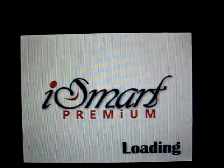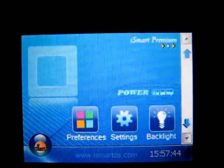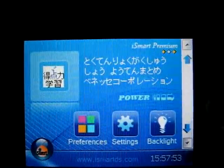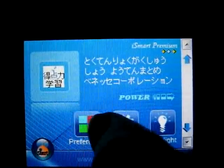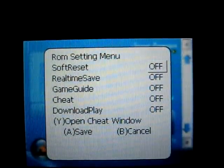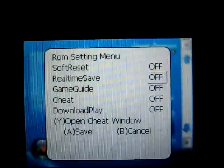Unfortunately I would love to show you how the special features are; however, this iSmart Premium is not exactly stable at the moment. In the in-game preferences there's soft reset, real-time save, game guide, cheat, and download play.